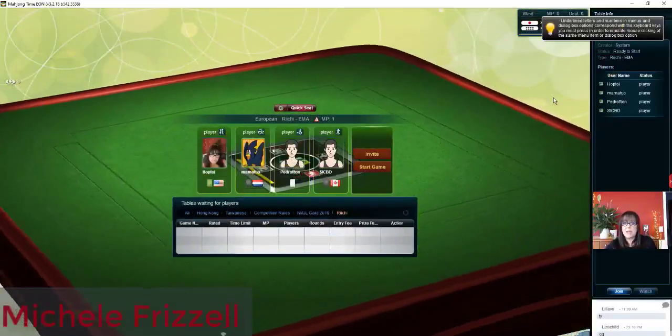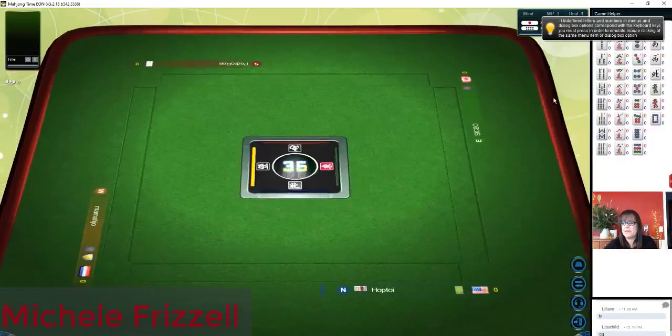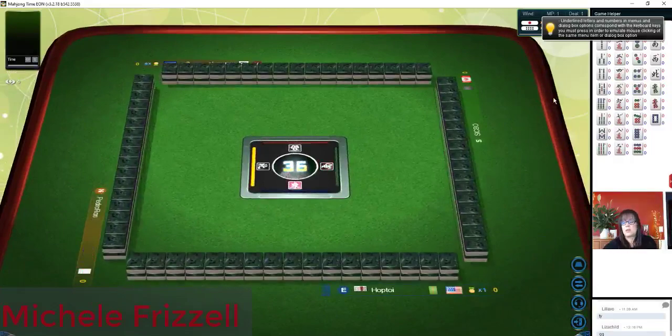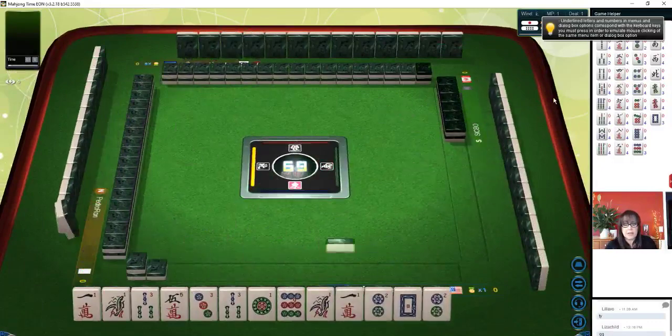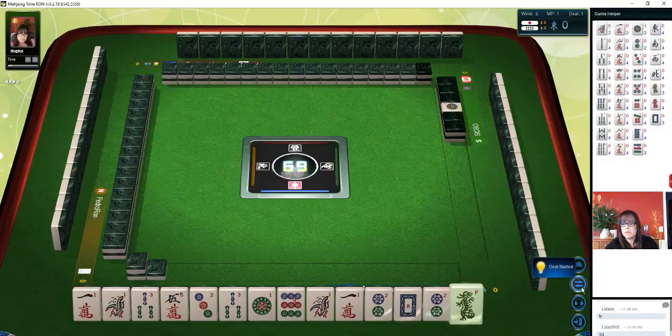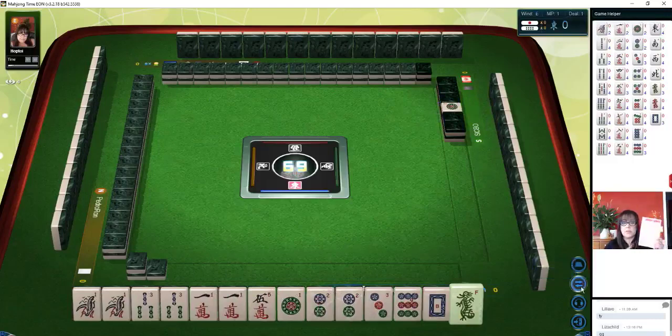We are launching into a game at Mahjong time. In this strategy theory session we're going to be playing Riichi Mahjong, Japanese style. If you're new to this version, there are a lot of links in the video description below so that you can learn the fundamentals and also download the player reference. I'll be using this to help me determine my Yaku, which are scoring elements.